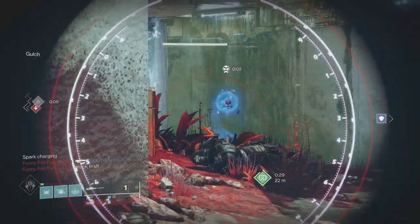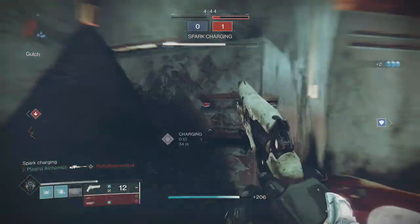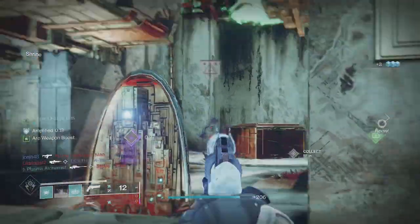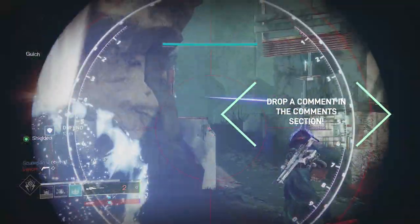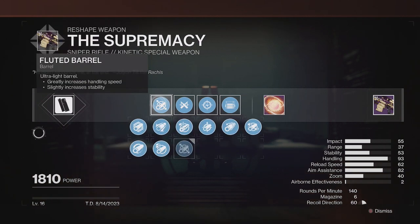With the PvP overview out of the way, let's check the best roll for the Crucible. This is my opinion after testing — god rolls are effectively personal preferences, so let me know in the comments what works for you. For the masterwork, handling is the play for PvP, bringing the handling stat up to 78, and paired with Fluted Barrel it raises it up to 93, achieving that 0.32 second ADS speed, allowing for quick scopes.